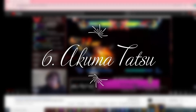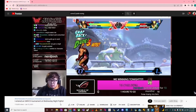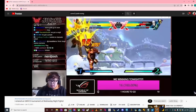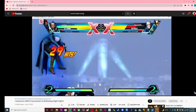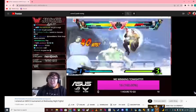Coming in at number six is Okuma's Tatsu. If you know me you definitely know him — he has a YouTube channel, go ahead and check him out. I feel like he is the best user of this assist. He uses it very, very safely; even if Vergil push-guarded, the assist would still be in his face. Not only that, it nullifies a lot of projectiles, so I feel like it is very viable to be in the top six.